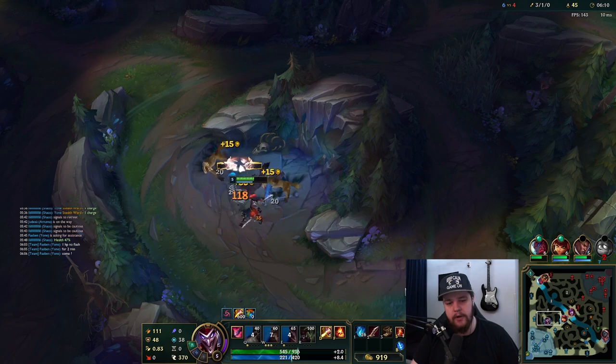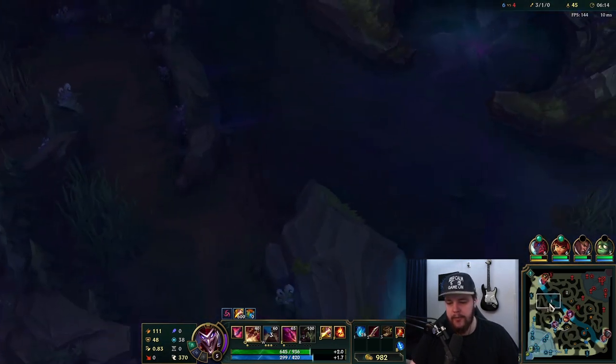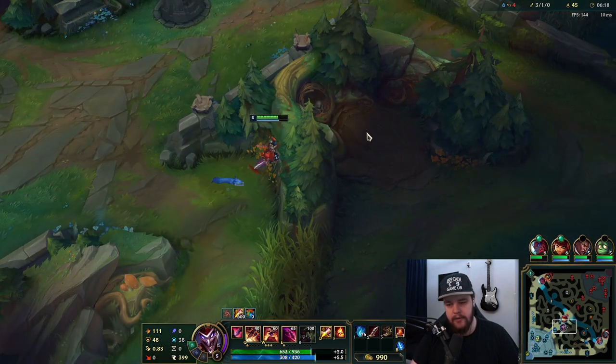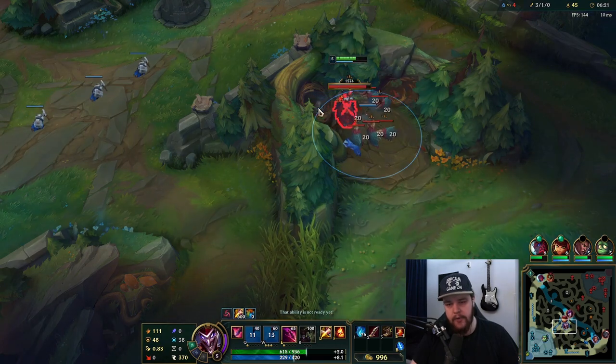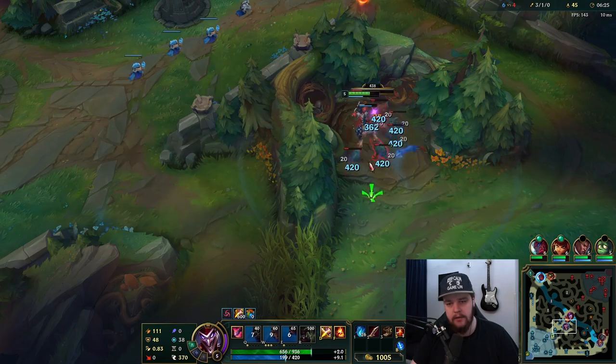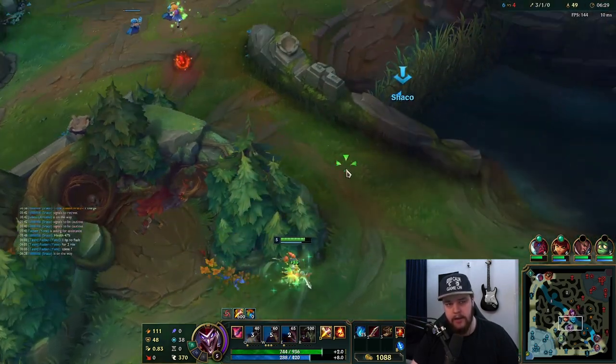This is looking quite good for me right now. I'll do my raptors here with potential of just leaving them since they're still a level one camp — never cleared them on the first rotation. But that scuttle respawn is looking pretty scrumptious. I'm definitely going to look at that with my blue buff, and potentially a mid-transition gank here because Annie just hit six.